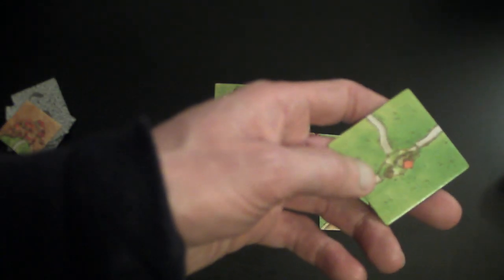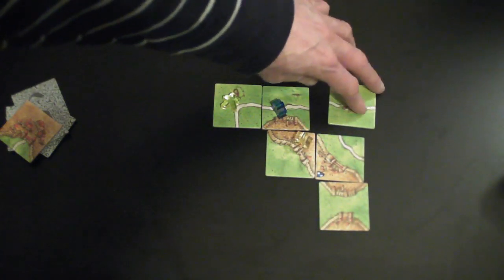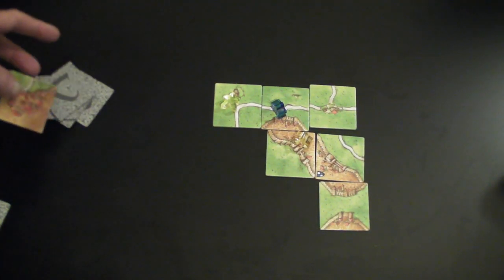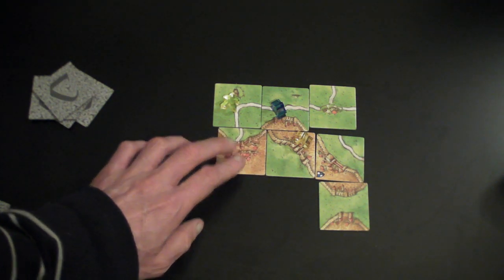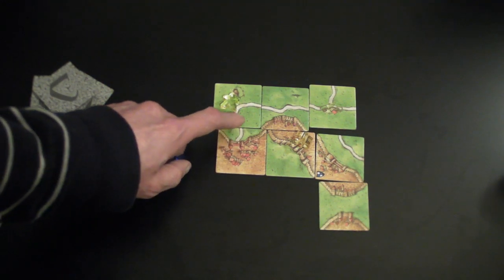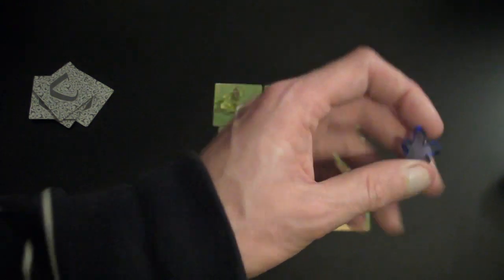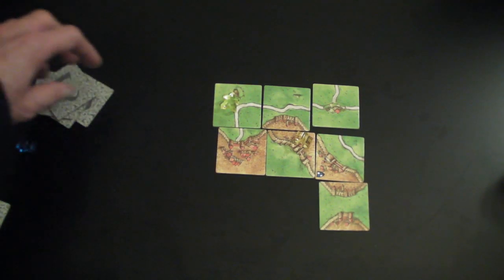When a road section is completed — so here, you can see that's the end of that road — this isn't quite a legitimate move, but let's say blue completes this road. You get 1, 2, 3, 4 points. And the little blue meeple there is returned to their hand.